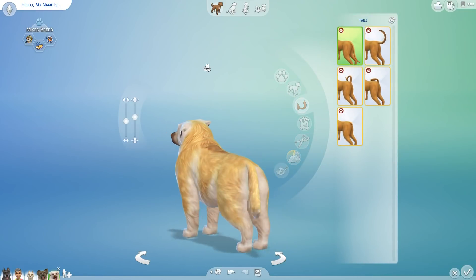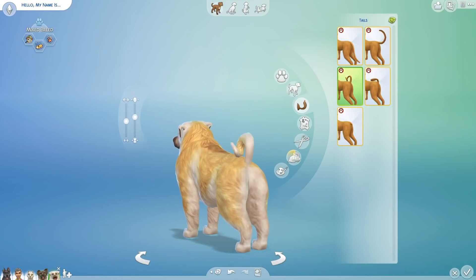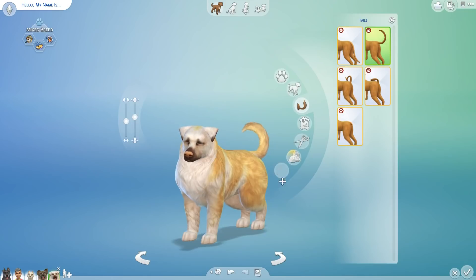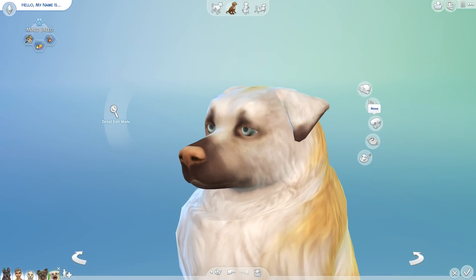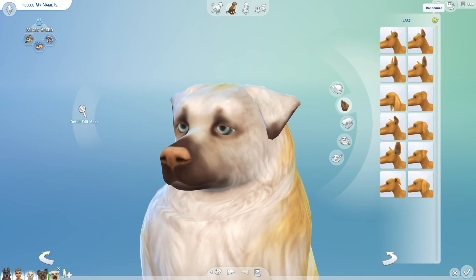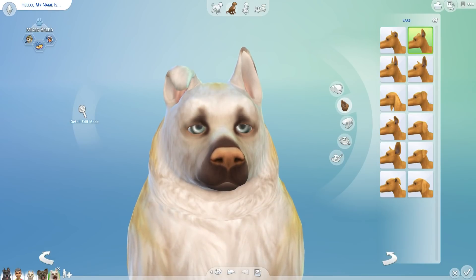We're going to change the tail seven times. There aren't many custom content tails just yet for dogs and cats, but I do need to get like two-tail, nine-tail sort of things installed — time to go custom content hunting again. After seven clicks, a happy little perky tail is going on this puppers. Then we change the ears seven times as well. I like that with the sleuth thing one ear is half up, but since they're also lazy, the other ear has to go down.